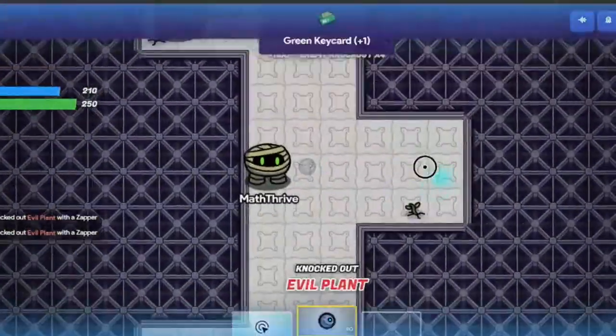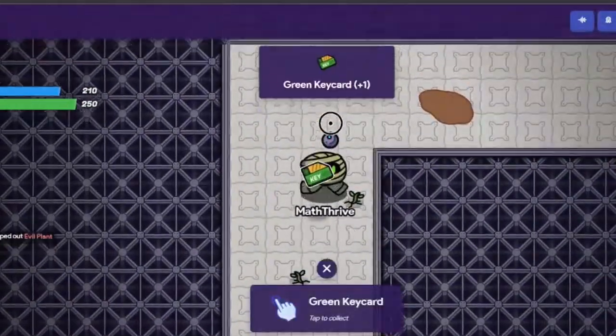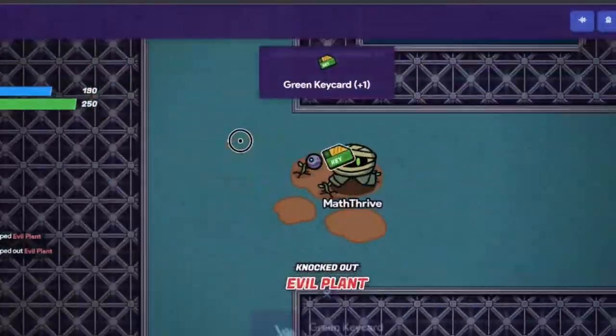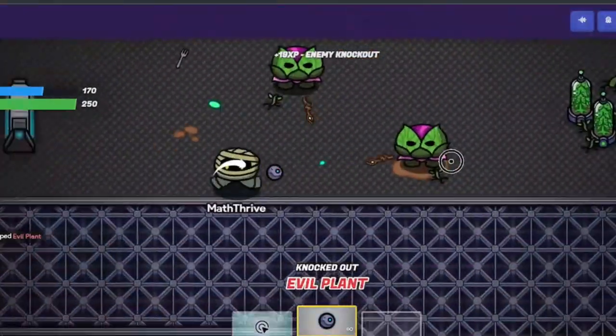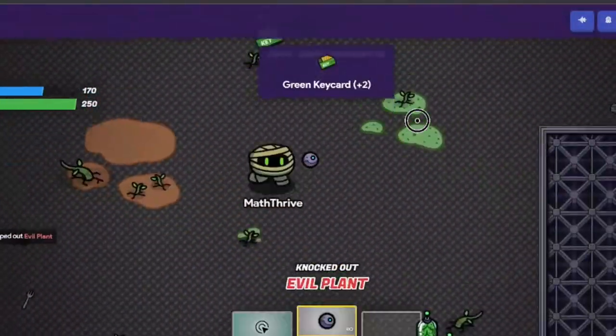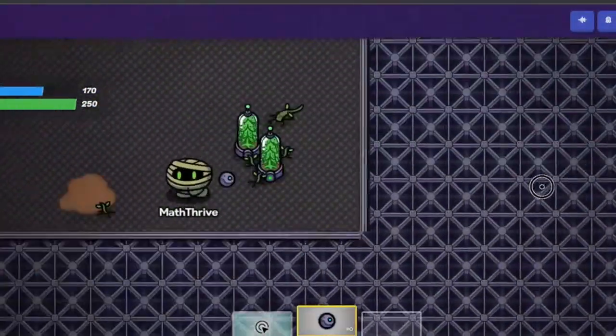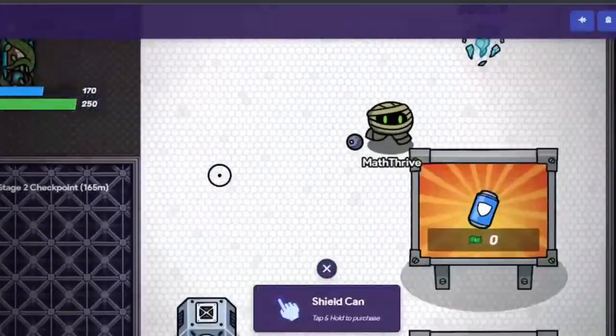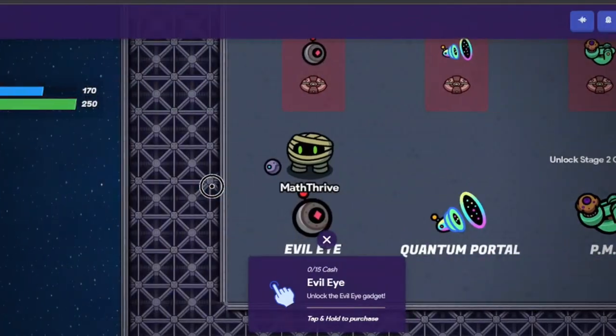I know it's sped up super fast, but in this game mode, your students or you and your students will have to go through a spaceship shooting and destroying these plant monsters, collecting green key cards, and going through different stages in order to exit the ship. This is called One Way Out.